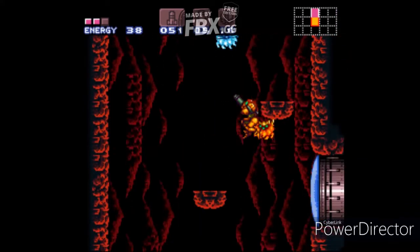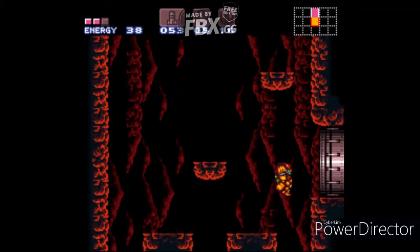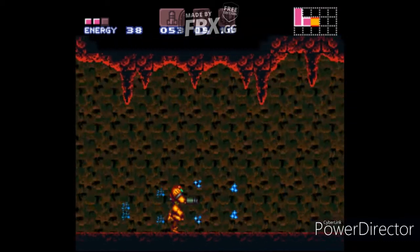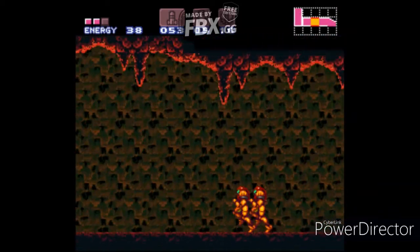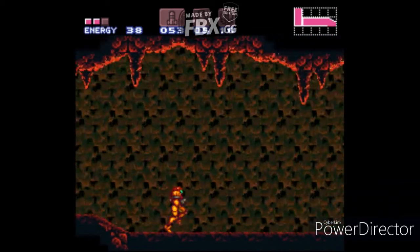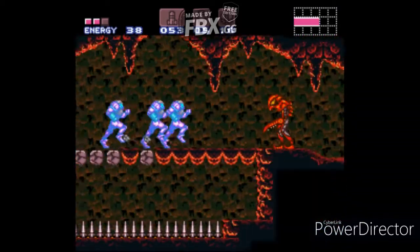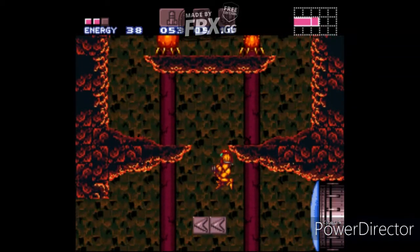There's actually a missile expansion up there in the corner — it's really hard and annoying to get. I don't know why they chose to put that up there, but we're going to have to get that at some point because I am trying to do 100%. For now, just use the Speed Booster in this room and then we end up here.